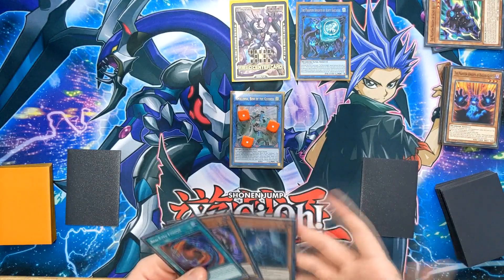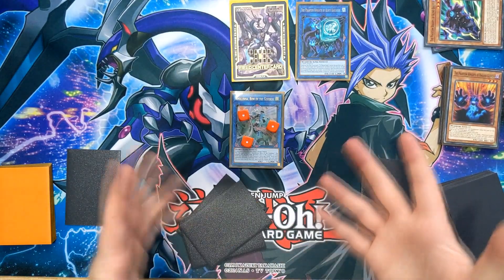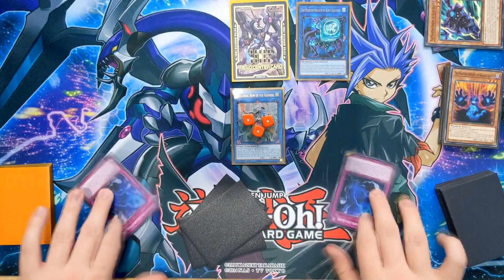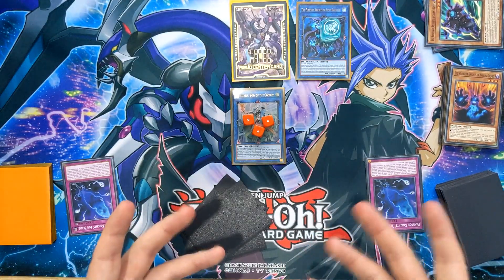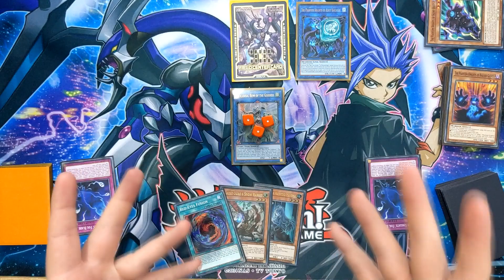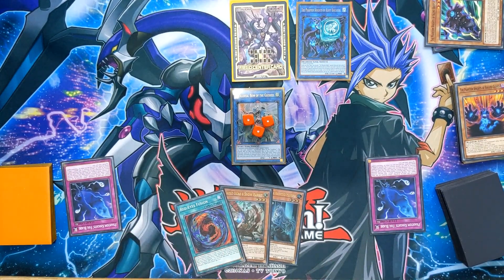So this is pretty much our end board. We have two hand traps in the form of Ghost Ogre and Ghost Bell, five monster negates on Appaloosa, and two Fogblades set on the field. Not too bad for an end board, considering we opened the Red Eyes Fusion. That was my little combo guide, just to give you an idea of how to play the deck. If you want to see a Get Good At series with this deck, leave that in the comments and give this video a like. Thanks for watching, I hope this guide helped you — remember to subscribe for more guides like this, and I'll see you in the next video.